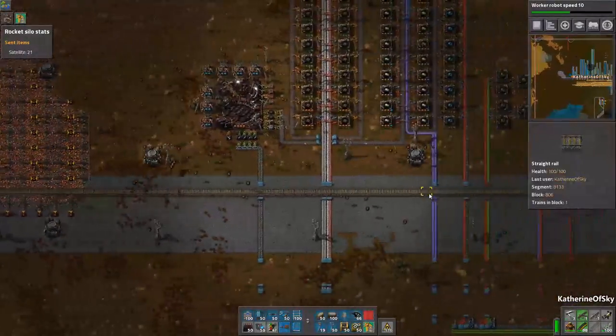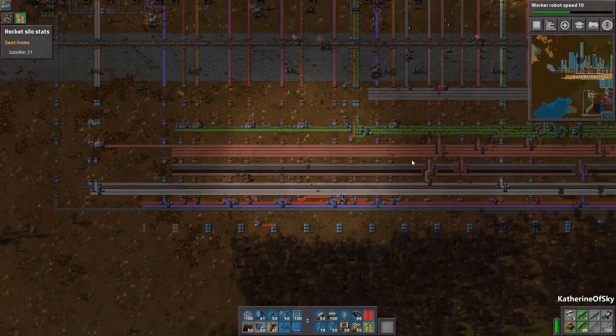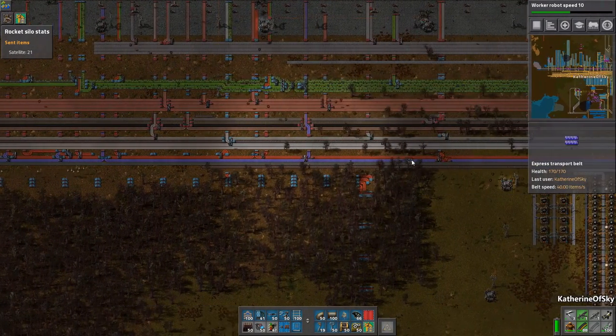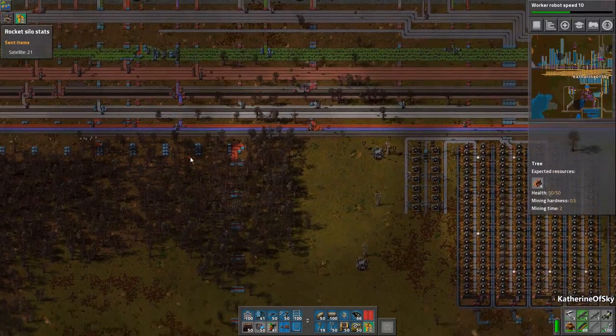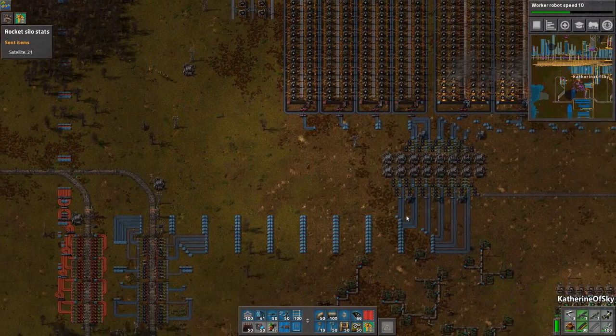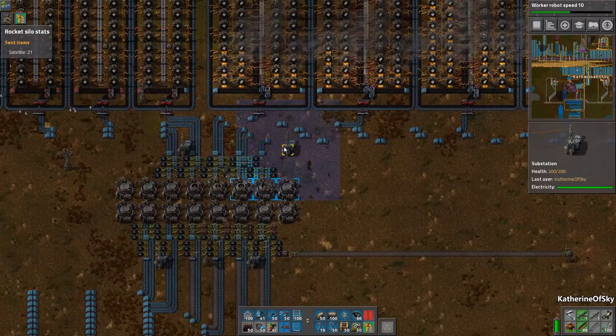We could set up more requester chests. Let's go see what's going on - wow, look at the reds flowing in! It is beautiful, is it not? So nice. The whole factory is going to be kicking in.